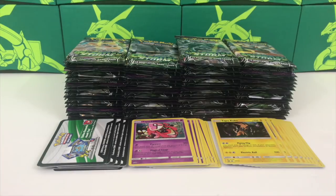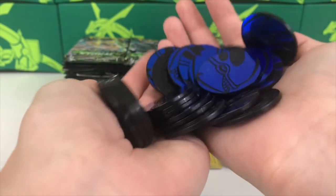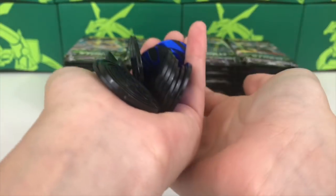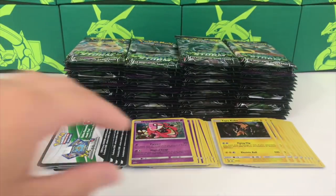All right guys, let's be real - one blister pack is pretty cool, but 22 of them? That's just life-changing. I'm excited! We definitely have enough booster packs in the back, enough Tapu Coco promos and Tapu Lele promos, and a huge thank you to Over the Top TCG. One thing I don't think we have enough of are these Kyogre coins - I need 50 million of them in my life.